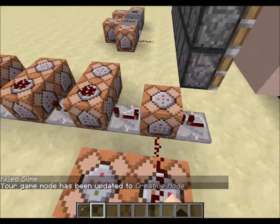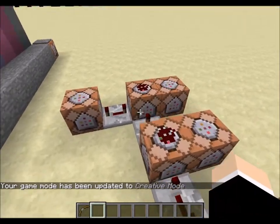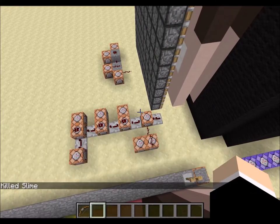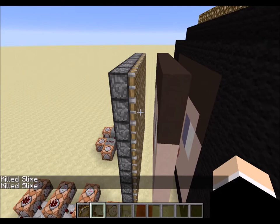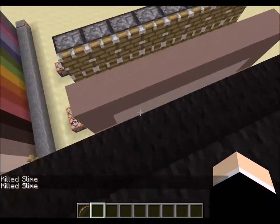— this one clones the head, this one does the mouth, this one does the eyes, and this last one does the hair. So when I kill a slime they're copied over here, and you can see it working — first the mouth.